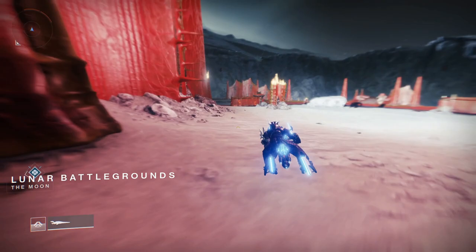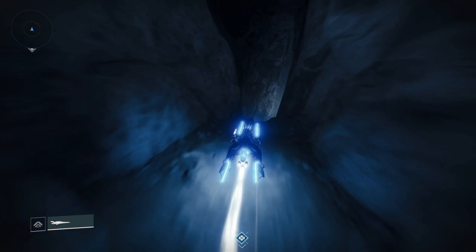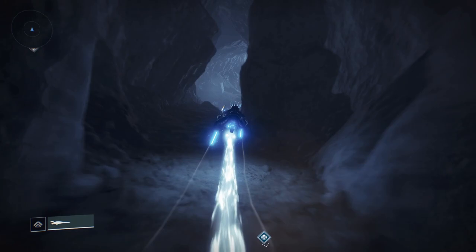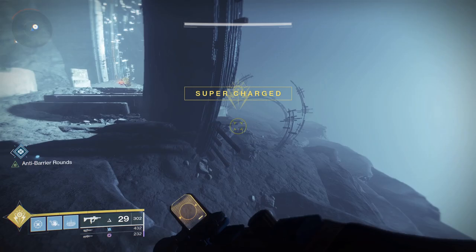At Lunar Battlegrounds, you might remember this from the very beginning when you first started the moon — they dropped you here and you kind of worked your way up. There's this cave here, and this is really an amazing little spot. You'll see what appears to be some sort of altar or portal, and sometimes right to the right here as you come down you'll see a special mob. It might be an overload or a barrier.